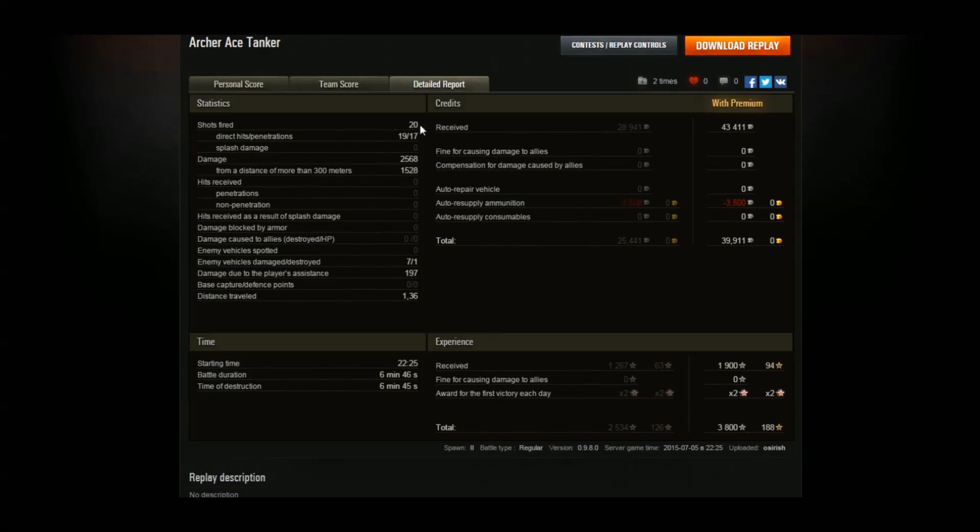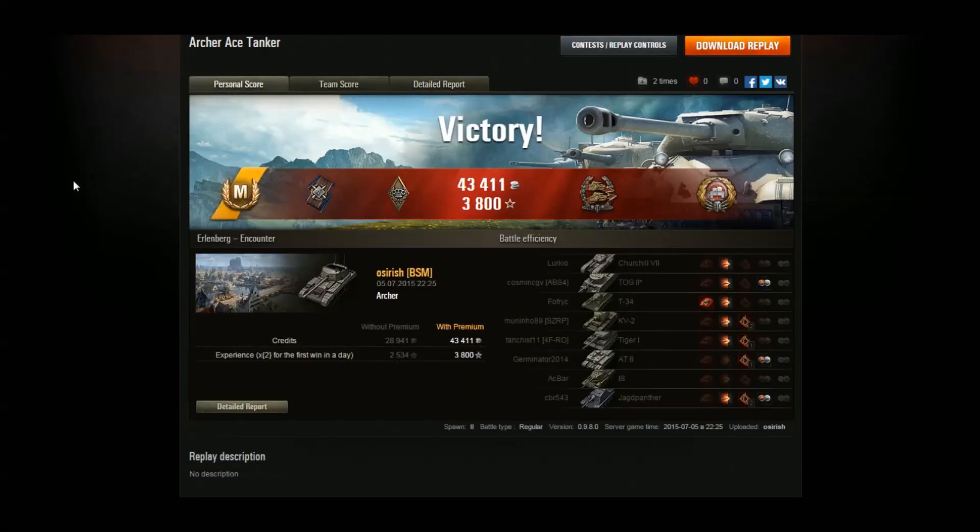Out of 20 shots fired, including blind shots, I only missed one — 19 hits, 17 penetrations. Penetration on the gun is great. 197 assistance damage, and earned 40,000 credits with a premium account. The ammo costs are very cheap on this tank as well — 20 shots only came to 3,500 credits. 1,900 XP on a x2 multiplier left me on 3,800 XP.